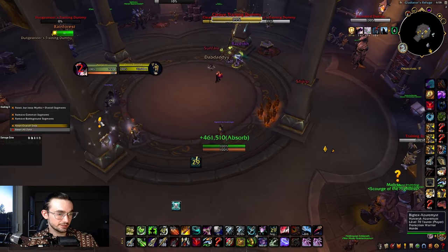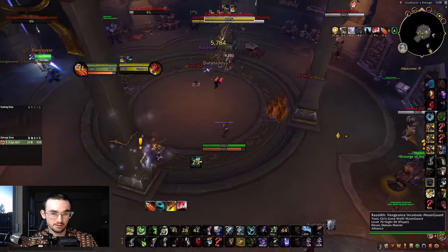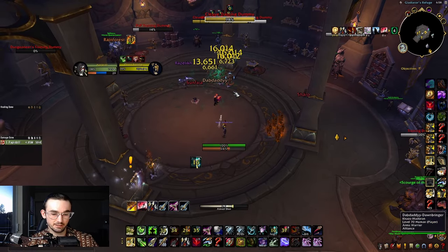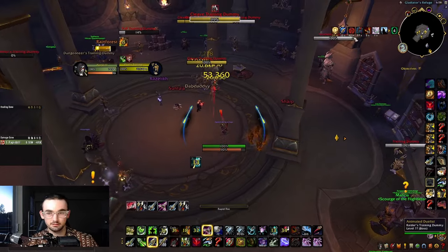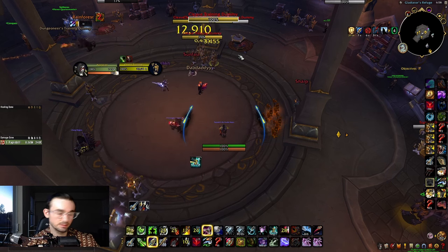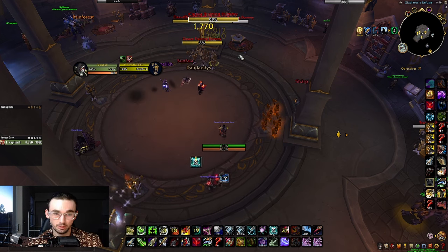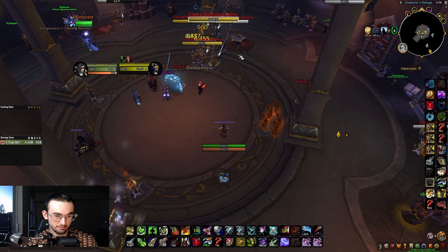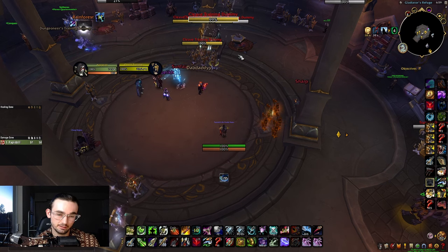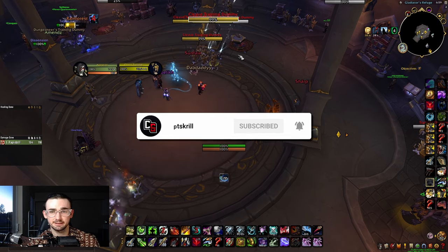For the 45-second cooldown rotation: hit Salvo, Death Chakrams, Explosive Shot into Volley, then spam Rapid Fire — that's close to 600k DPS on the 45-second go. If you get a Rapid Fire proc but don't have Trueshot or Trick Shot up, you'll miss out on the 100% additional damage bounce. The talent import will be in the description. If you have any questions, leave them in the comments and I'll answer every one. If you liked the video, hit like, comment, and subscribe — appreciate it, see you in the next one.